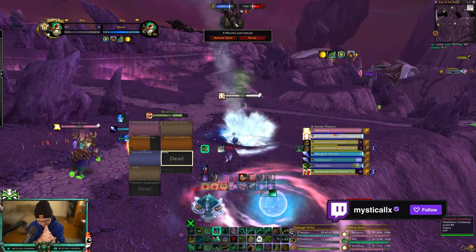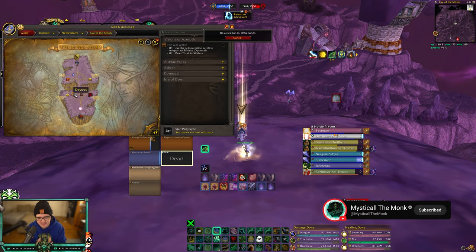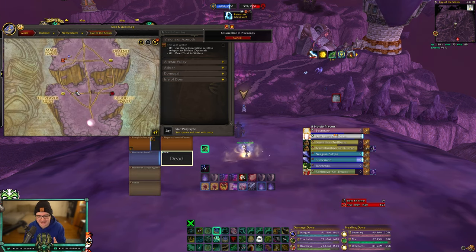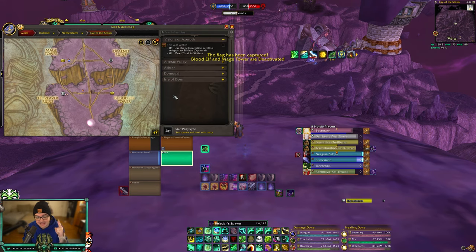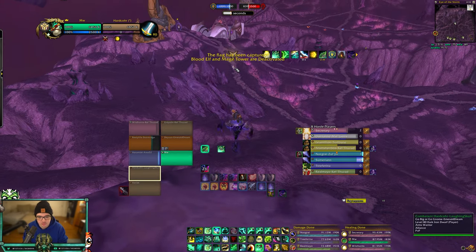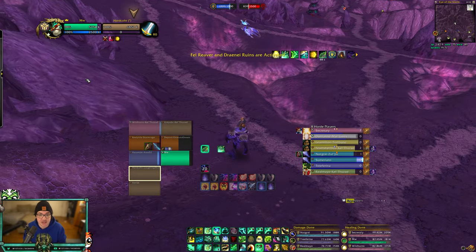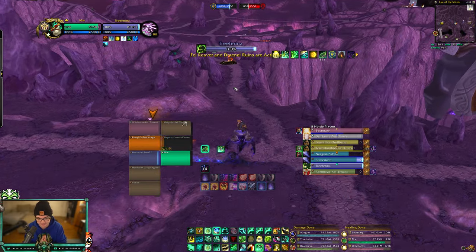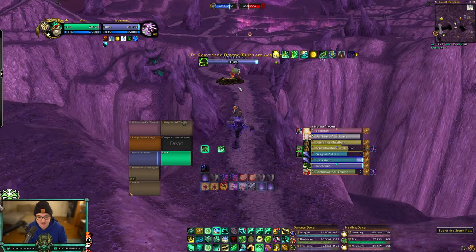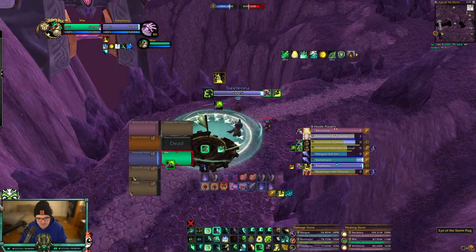I want to start with the one map that caused this video, and that is Eye of the Storm. I have lost and won this map because people don't understand it. The first thing you need to know is the first team to 1500 wins the game. There are four nodes on this map but only two are available at a time at the start. Those two nodes are Draenei Ruins and Fel Reaver — that's every single game, it doesn't change. You should always have one person going to each of those nodes.